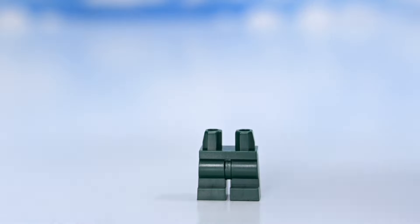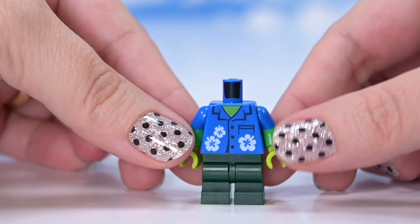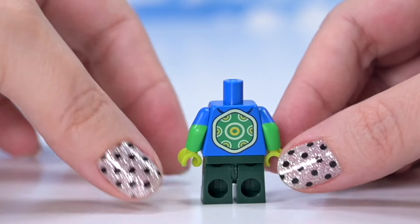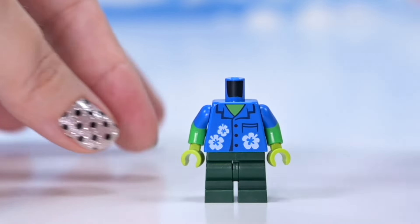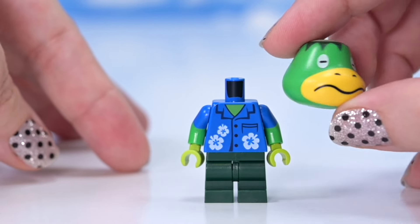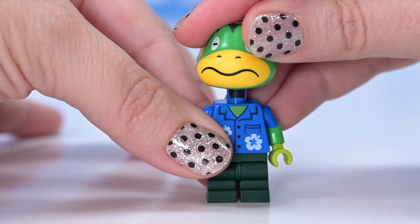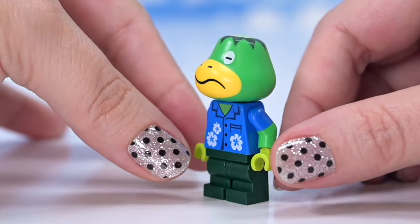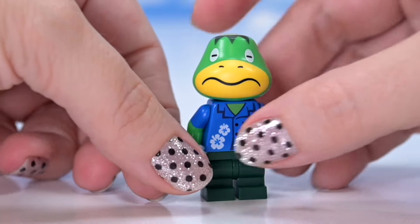Cap'n has his dark green legs, his floral Horizons shirt which is really great, and his little shell on his back - he's a turtle. He's got his uniquely molded head and these Animal Crossing figures are just absolutely perfect. Well, the heads are anyway - so good.